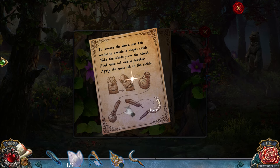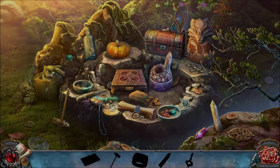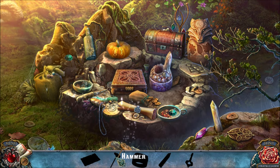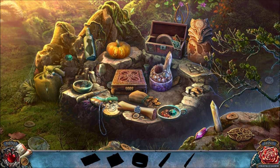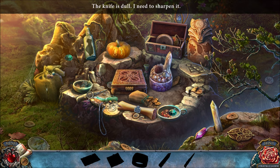TO REMOVE THE VINES YOU NEED TO USE THIS RECIPE. TAKE THE SICKLE, FIND THE RUNIC FEATHER. SEEMS COMPLICATED, BUT WE HAVE A HIDDEN OBJECTS CHALLENGE — MAYBE THAT WILL FIND EVERYTHING FOR US. SO WE'RE GONNA GRAB THIS HAMMER, USE THE HAMMER ON THIS BOTTLE — THAT'S GONNA GIVE US A KEY. I IMAGINE WE'RE GONNA USE THE KEY ON THIS. AND IT LOOKS LIKE WE CAN'T PICK UP THOSE THINGS QUITE YET.